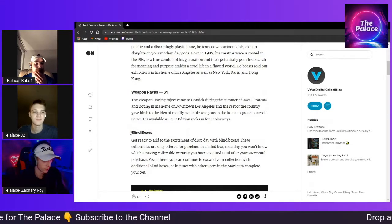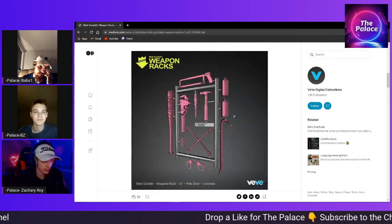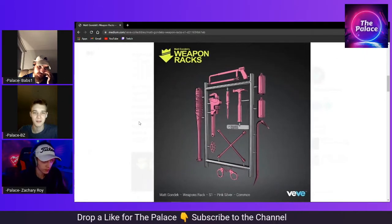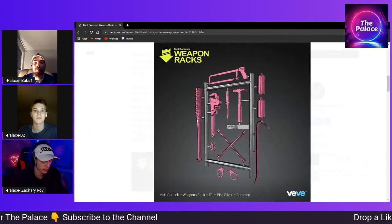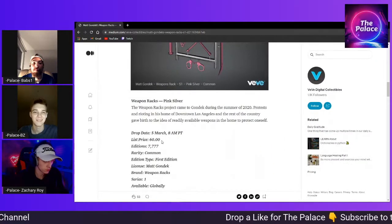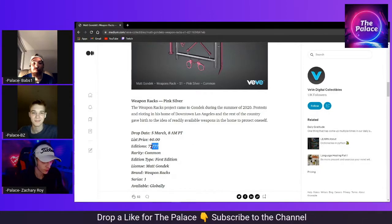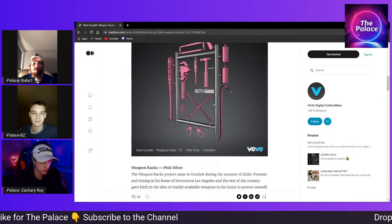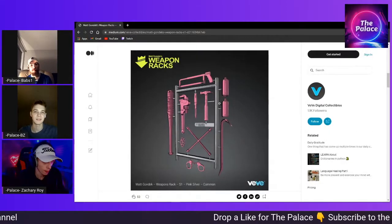For those that are blind boxes, just spam and hopefully you get it. Go for that spam gate — base gate, baby. I like that one, that one goes hard. This one's nice. As a common, pink and silver, so the weapons are pink. Wow, that one goes hard. So they're going for $60, 7,777 of the common, so it's low mint. These silver and pink — that is insanely awesome.